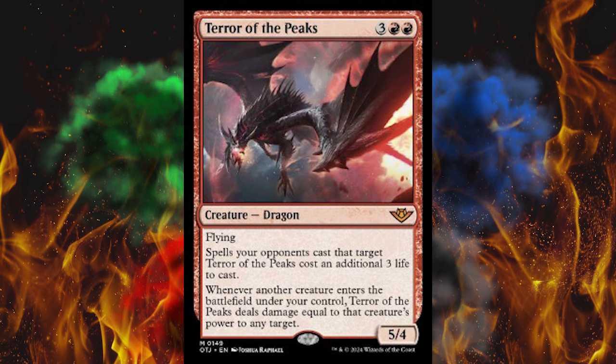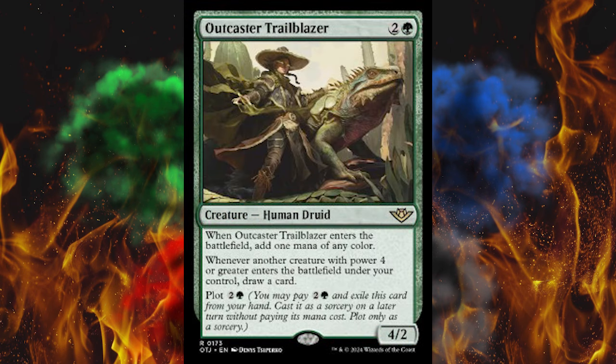Awesome. Next up, Outcaster Trailblazer. That's a big boy. They got big cacti and big lizards. So it's a 3-cost green 4/2 creature, Human Druid, and when Outcaster Trailblazer enters the battlefield, add 1 mana of any color to your mana pool.